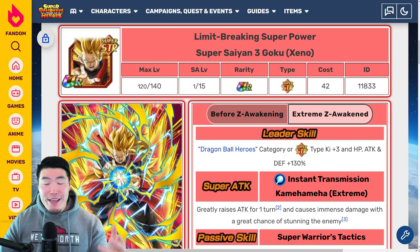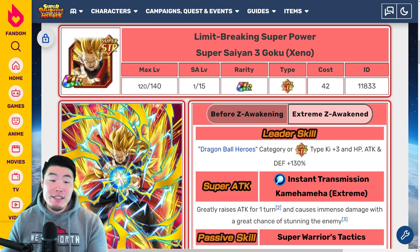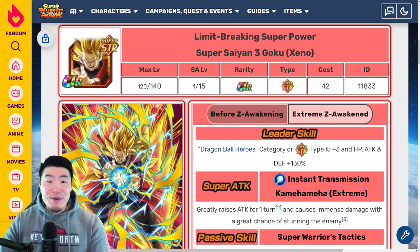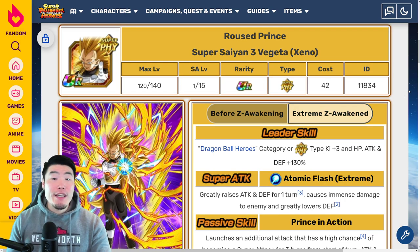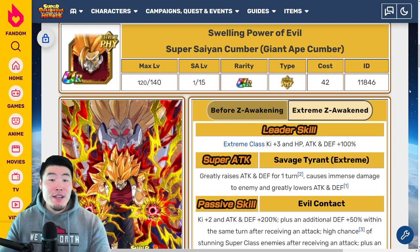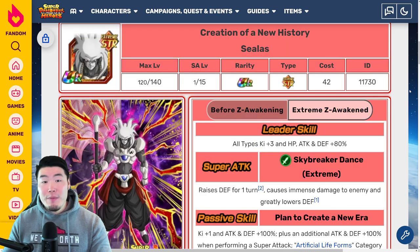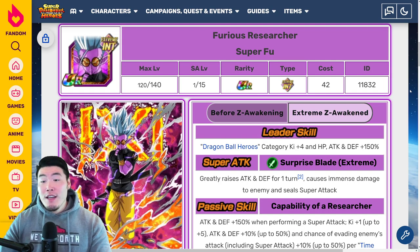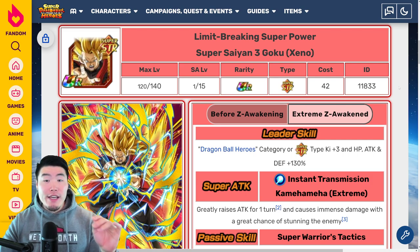Alright, so as promised, today we are breaking down the full details for all 8 summonable Extremity Awakenings we're getting on both Global and JP for this year's Dragon Ball Heroes collab. Specifically, we're talking about the STR Super Saiyan 3 Xeno Goku, the PHY Super Saiyan 3 Xeno Vegeta, TEQ Golden Cooler, TEQ Great Saiyaman 3, TEQ Supreme Kai of Time, PHY Super Saiyan Cumber slash Giant Ape Cumber, STR Cealis, and finally the INT Super Fu. With all that said, let's jump right into it, starting with the Super Saiyan 3s first.